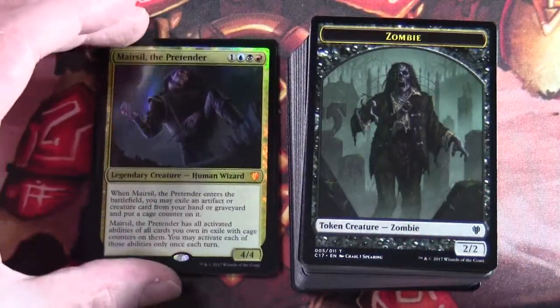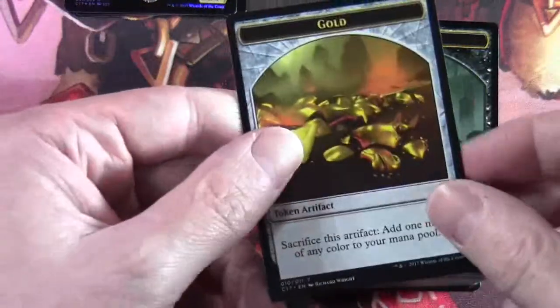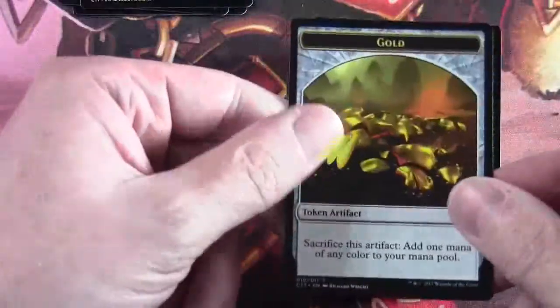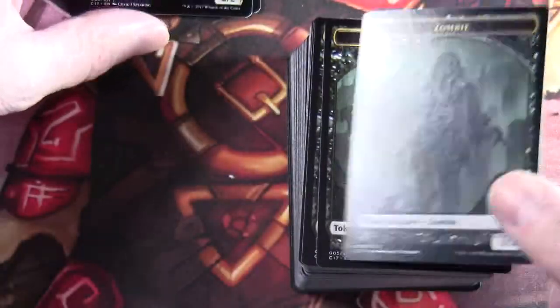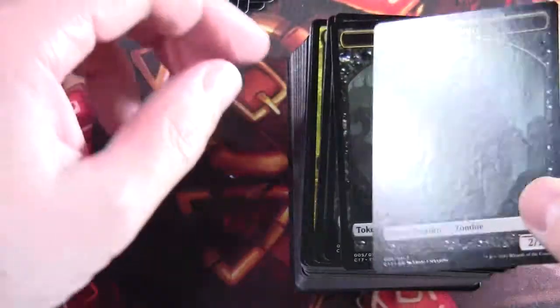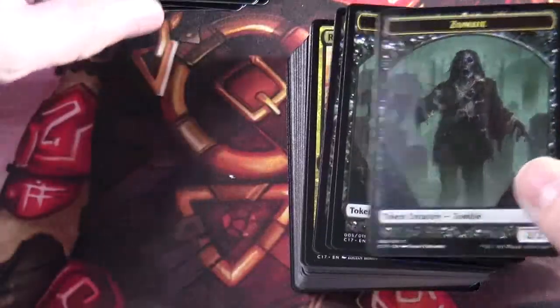Then we can see our tokens. We have a zombie and a gold token — every single token in this deck is a two-faced zombie and gold token. So clearly something is generating both zombie and gold tokens, and quite a bit of it by the looks of things.